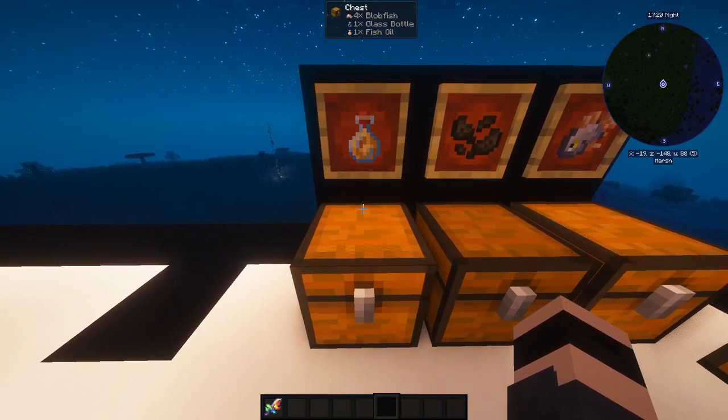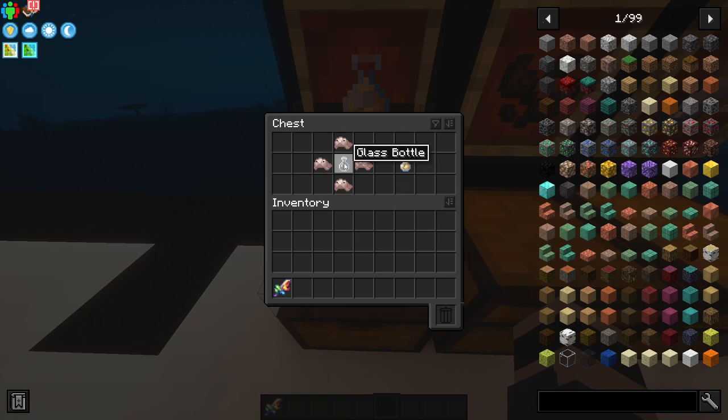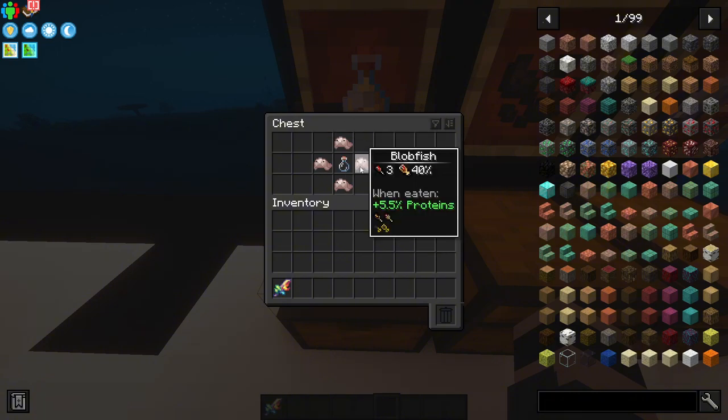The first thing you need for a black eye is fish oil. To craft fish oil, you need four blowfish and one glass bottle, which creates one fish oil. You might be wondering where to find blowfish — honestly, they're everywhere there's water and sea, so just go diving or swimming and you will find them.